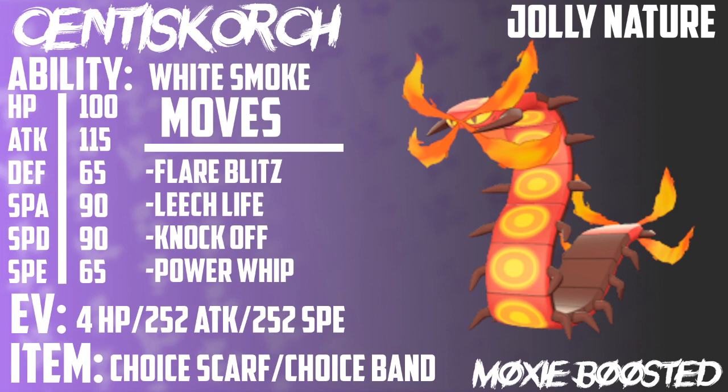This is a moveset guide that a viewer requested — they wanted to learn more about Centiskorch. Because the VGC meta has not developed pretty much at all, a lot of this is based off of predictions from past seasons as to how Pokemon were run and what Pokemon were viable. With unlimited decks, a lot of lower tier Pokemon can shine now. Centiskorch might be one of these; I expect it to be mid-tier at best in VGC, to be completely honest, but it is still a pretty cool Pokemon.